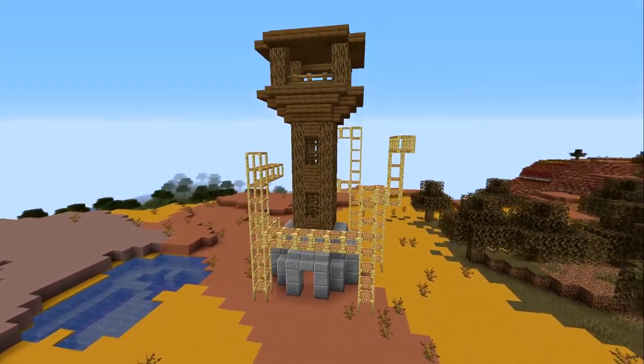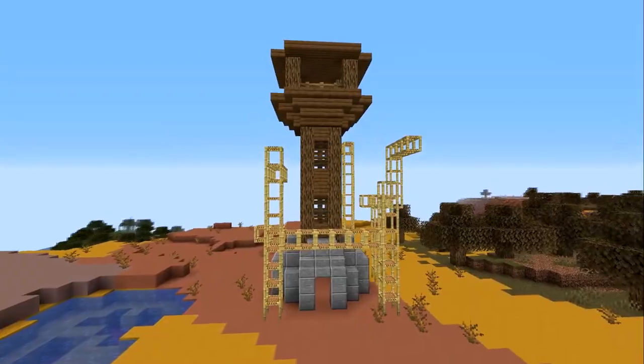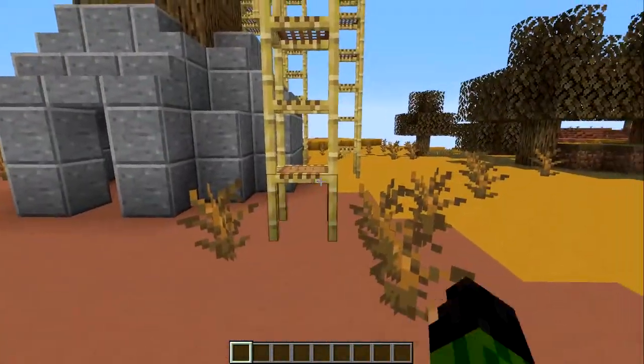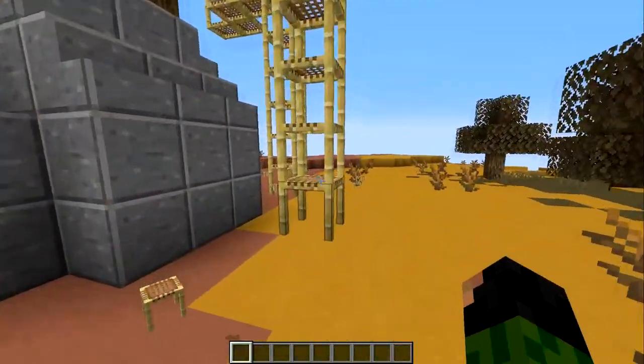So now you have pillars and lines of scaffolding all over your build. How do you get rid of it? Very simple — just break the bottom of each pillar and the blocks attached will fall too, similar to how the chorus plant works.